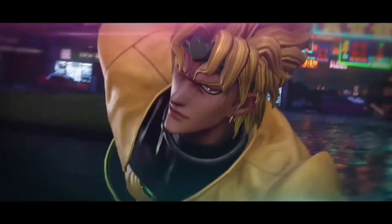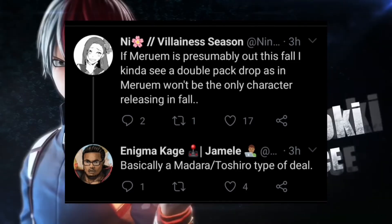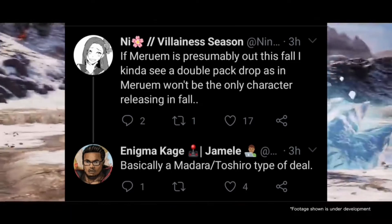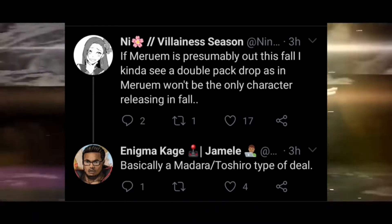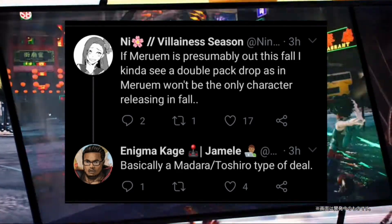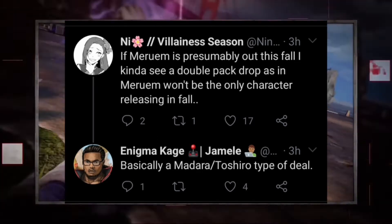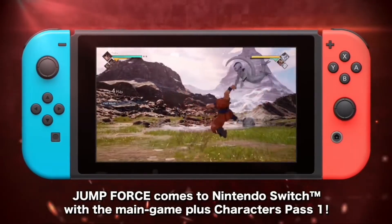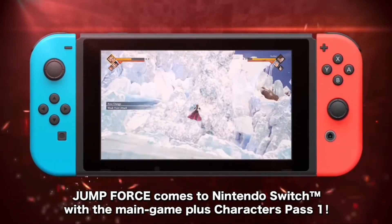So yeah, Meruem is coming to Jump Force for Hunter x Hunter. I believe he'll be dropping in fall, because Nini did say on Twitter he might drop in fall this year. Shout out to Enigma Kage — he also said the same. This might be a situation like last season when Madara and Toshiro dropped at the same time, so we might be getting Meruem and also Hiei from Yu Yu Hakusho coming together. I cannot wait to see Hiei in action with his Black Dragon or whatever you call it.